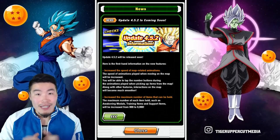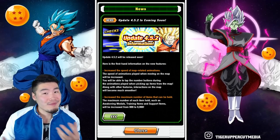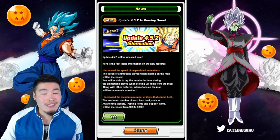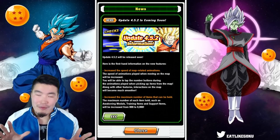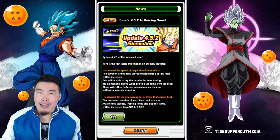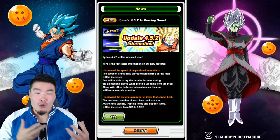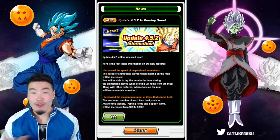Like for example, the new summoning animation coming to JP — maybe we can get it within a couple weeks, a month, or two months of when it drops on JP. That would be fantastic. This is something I've complained about a lot in the past, just asking why Bandai needs to take so long to implement these quality-of-life changes that are not really about profit — they're just about making the game more fun.